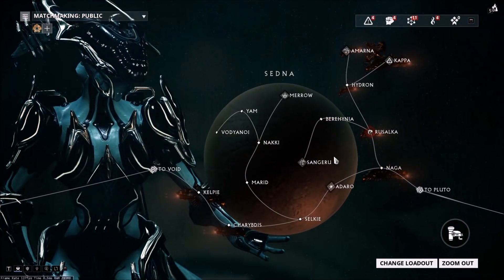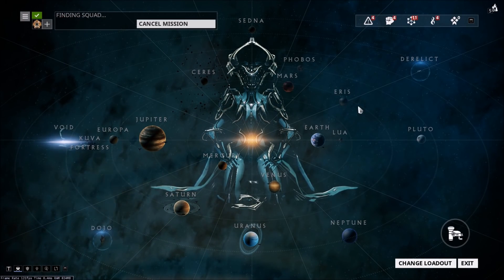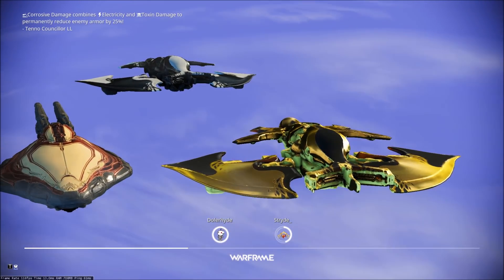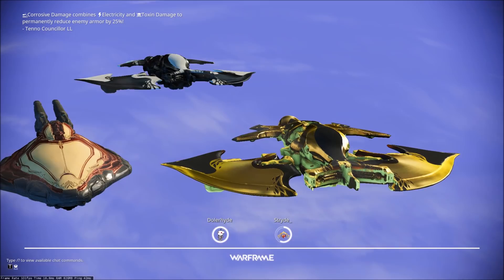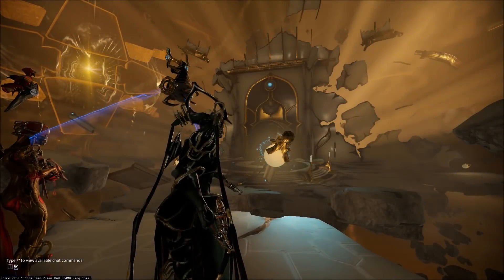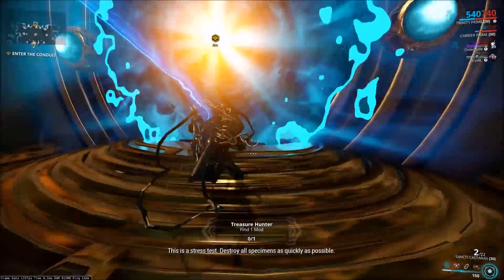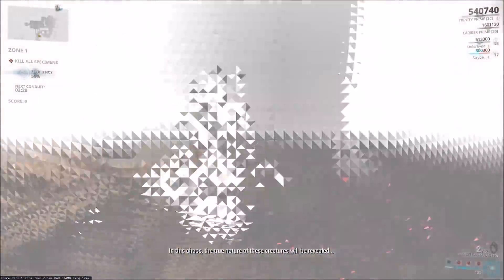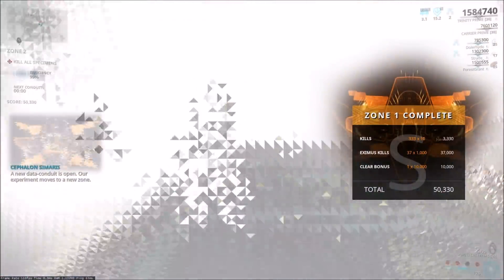The Elite Sanctuary Onslaught already had some pretty good rewards with Radiant Relics and the Lato and Braton Vandal sets. But with it, you can also cap your daily focus. After the first zone, and on each subsequent zone, you will automatically be given a Convergence boost that starts at the normal 8x and scales all the way to a 16x multiplier for focus. Because of this, the longer you stay in Sanctuary Onslaught, the more focus you'll gain. That, coupled with the increased level of enemies in the Elite mode, makes it the perfect place to farm focus while simultaneously getting good rewards.